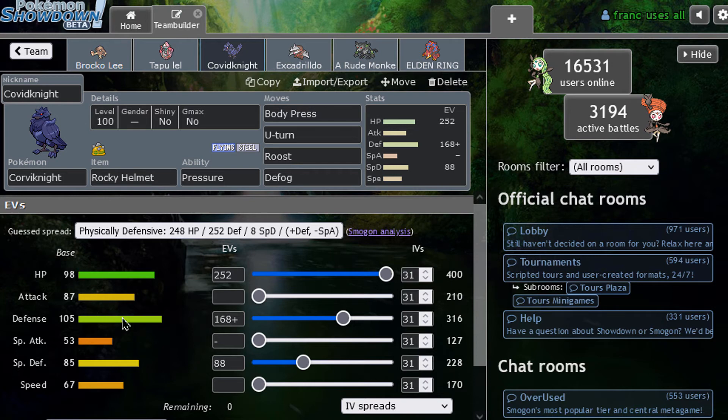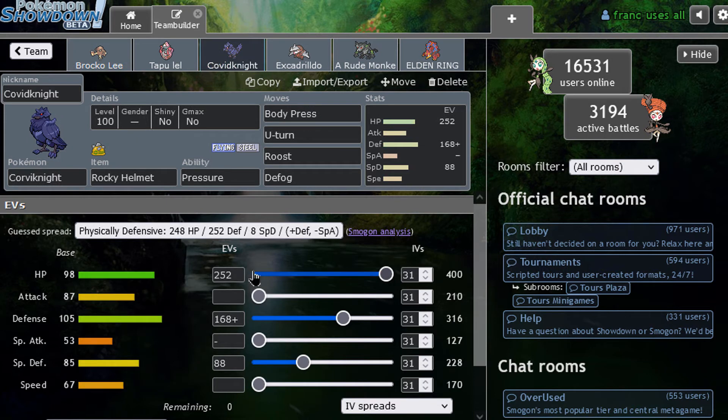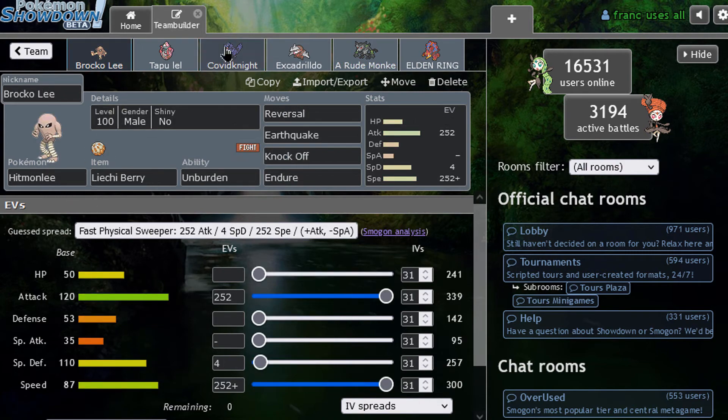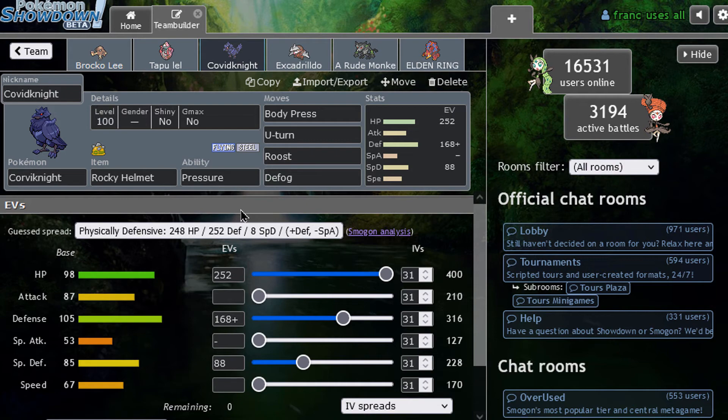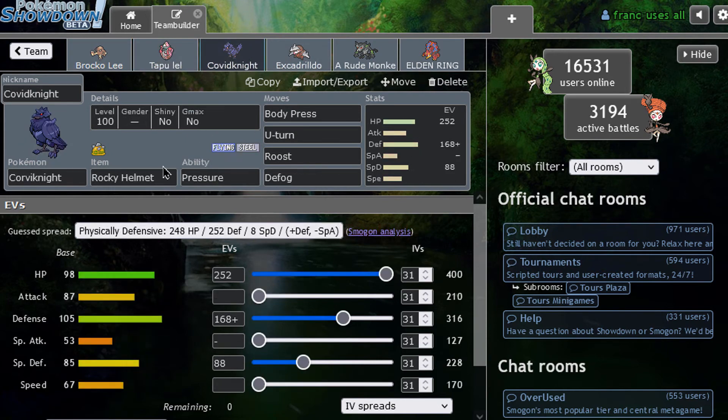And just in case, Thunderbolt to deal with the fairies. We're switching in with Corviknight, which is going to be defogging. We don't want hazards with this team if possible. Rocky Helmet for chip damage — it's going to help people leave with the Reversals. A very nice U-turn for momentum, so you can bring in one of these two and do a lot of damage. Just a defensive Corviknight doing what it does.